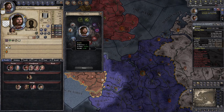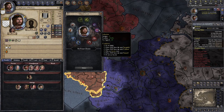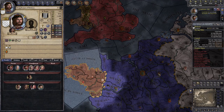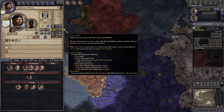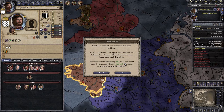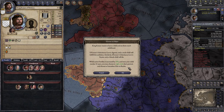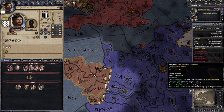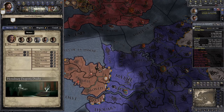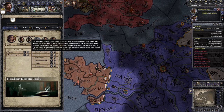Now we could go family focus, but I'd rather go seduction focus because it gives us extra Intrigue and still gives us that fertility bonus we want. And we can also set Groom Heir as our current ambition — while active, fertility is increased by 20%. And once your child reaches 12 years, you may right-click their portrait and choose to introduce heir to realm.